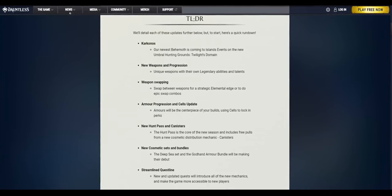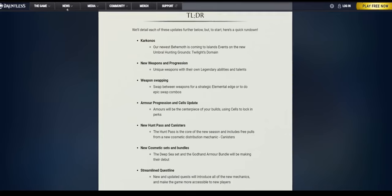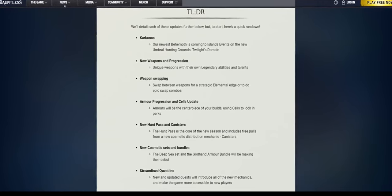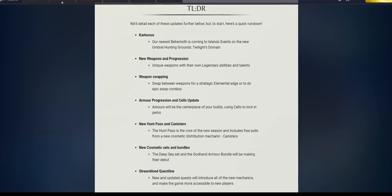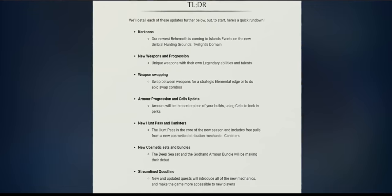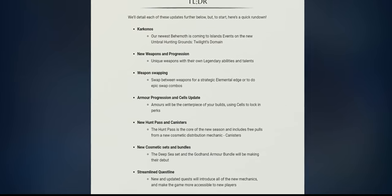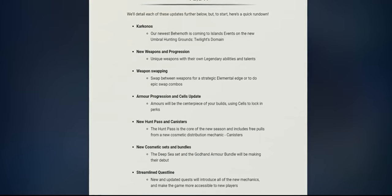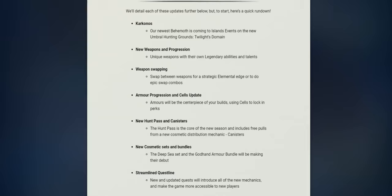Karkonos, our newest behemoth, is coming to island events on the new Umbral Hunting Grounds, Twilight's Domain. New weapons and progression: unique weapons with their own legendary abilities and talents. Weapon swapping — swap between weapons for a strategic elemental edge or to do epic swap combos. Armor progression and cells: Armor will be the centerpiece of your builds using cells to lock in perks. New hunt pass and canisters: the hunt pass is the core of the new season and includes free pulls from a new cosmetic distribution mechanic, canisters. New cosmetic sets and bundles — the Deep Sea set and the God Hand armor bundle will be making their debut. Streamlined questline: new and updated quests will introduce all of the new mechanics and make the game more accessible to new players.